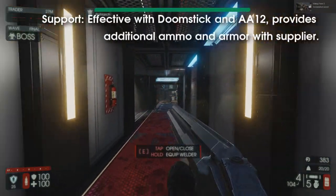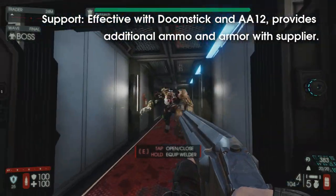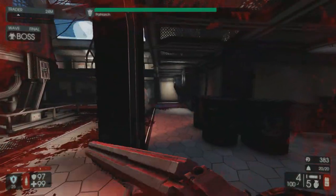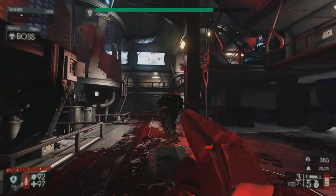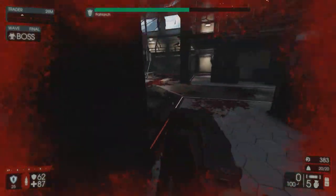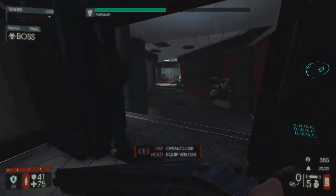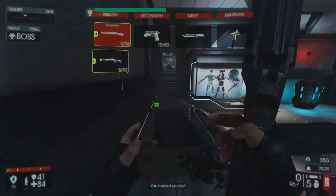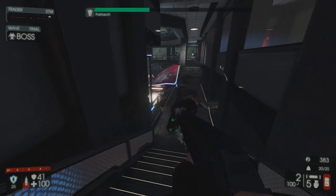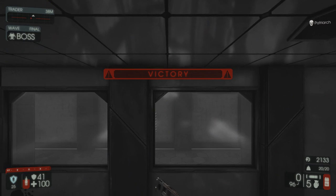Supports can be very valuable and their value increases especially on higher difficulty and with a full team. Not only will their Doomsticks inflict massive damage with their alt fire attacks, they will also be able to supply ammunition and armor with the resupply skill, a must have for boss waves. The ability to replenish armor is very helpful for SWATs, Berserkers, and Survivalists, as they become significantly more durable with the addition of armor. I would also highly recommend Salvo and Tight Choke, as these will increase your damage and allow you to remain accurate without having to stand next to the Patriarch.